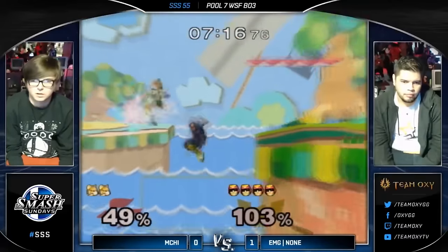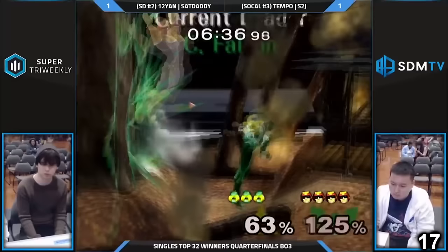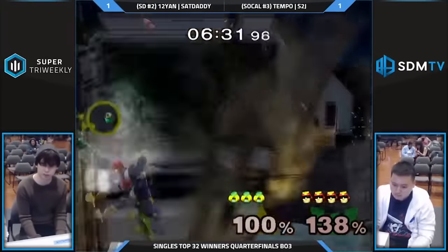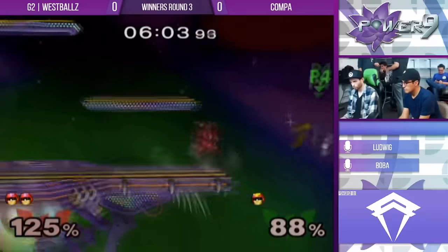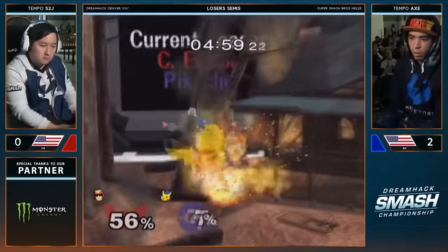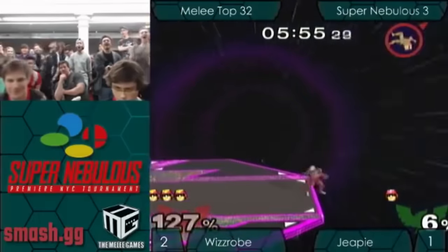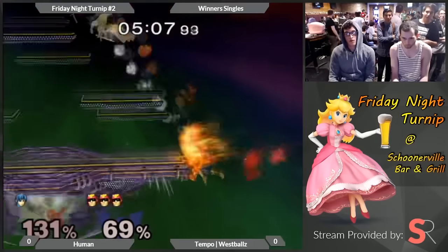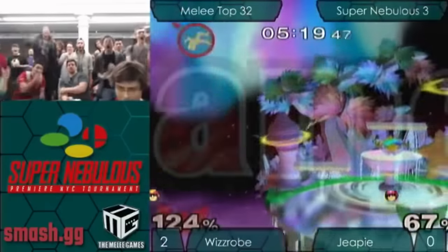All of these naturally flow to the forefront of the character's strengths: his forward air, the Knee of Justice. This move has two different hitboxes depending on when it connects. The weak hit sends at a low angle that allows for easy follow-ups into the strong hit, which is one of the best moves in the game — not only is it immensely powerful, it combos out of upthrow, downthrow, and most of his aerials. Despite being capable of buzzing around the screen thanks to his high speed, Falcon is also one of the heaviest characters in the game, so he can dish out and take plenty of punishment. It's not uncommon to see Falcon live to over 120%.